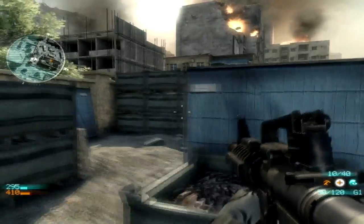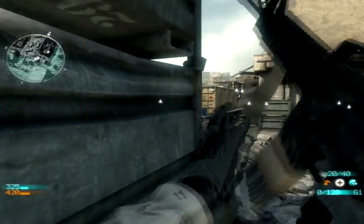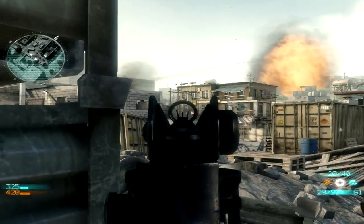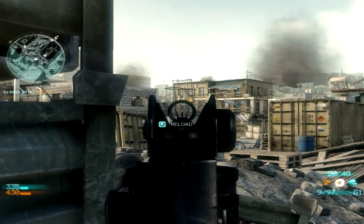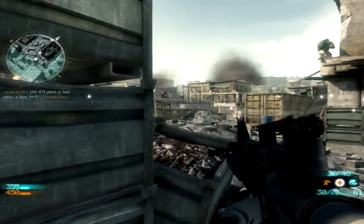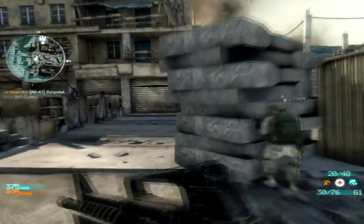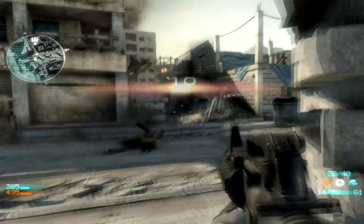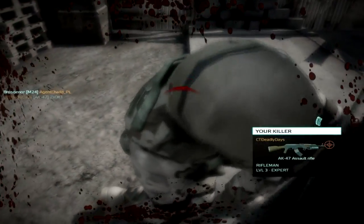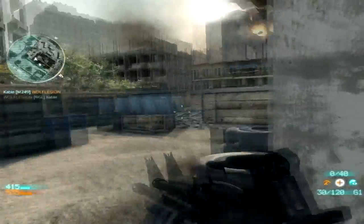The guns that are out right now in the beta are pretty balanced. I've played with a sniper and a submachine gun — or maybe it's a rifle. I think it's probably two rifles and one sniper rifle. I've played with all of those guns and I've been getting the same score. They are pretty balanced. I've faced snipers and all kinds of stuff, and I've done the same against them.